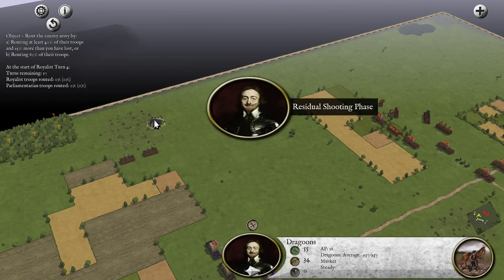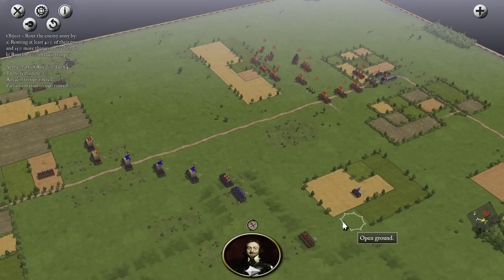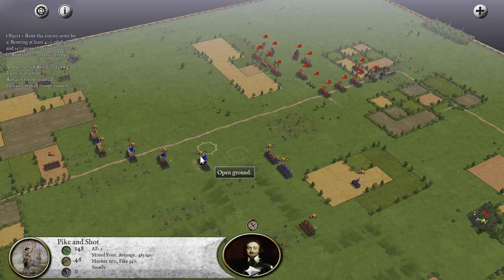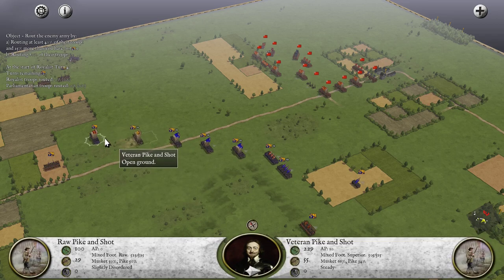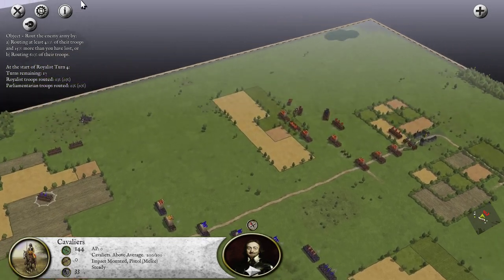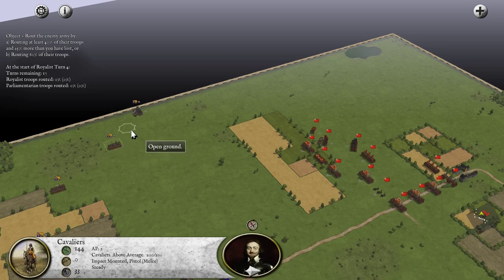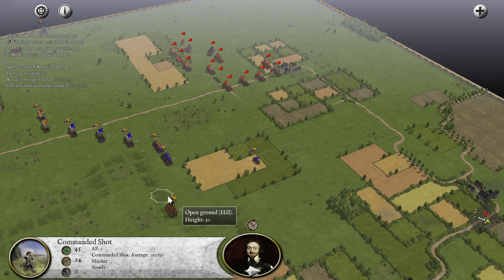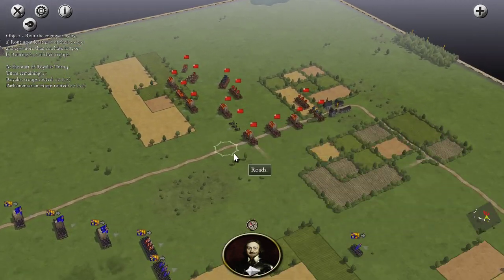He's drawing in. I want to move back in the position I have. We'll still try to engage this edge first.